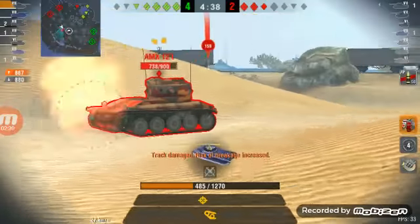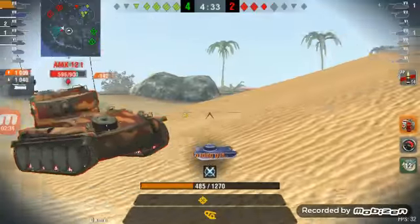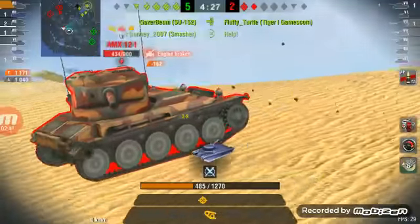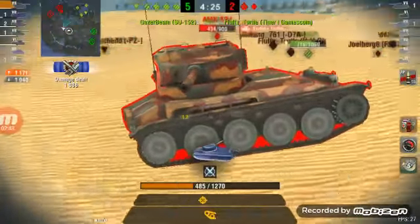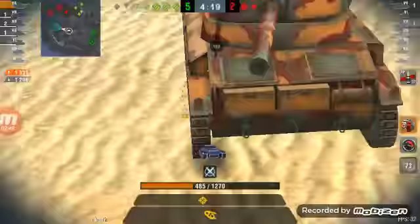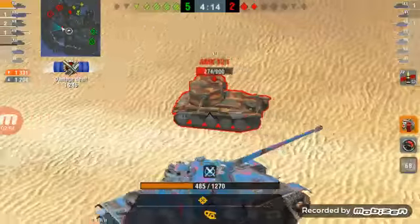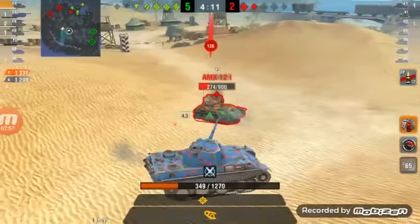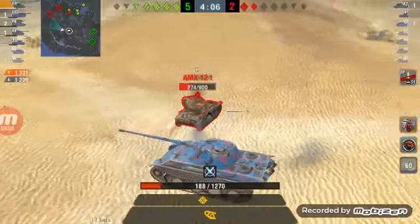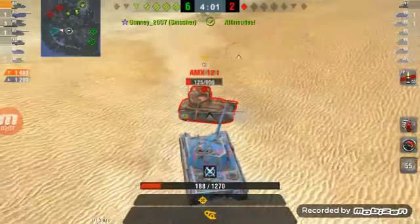The Panther's front armor is amazing. The lower plate is vulnerable and the upper plate is also vulnerable to many tanks, but when compared with other mediums it's pretty good. Especially in a hull-down situation where you are looking down on the opponents, the upper plate becomes pretty much very strong. As you can see in this match I have about 1200 damage, which is about all my HP.